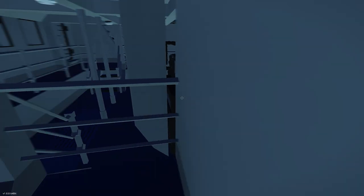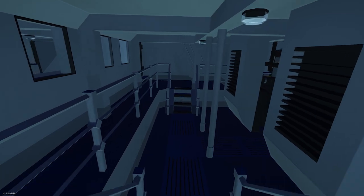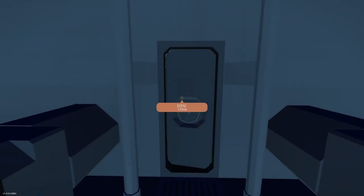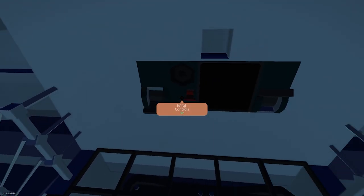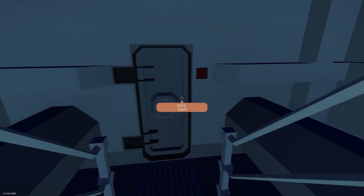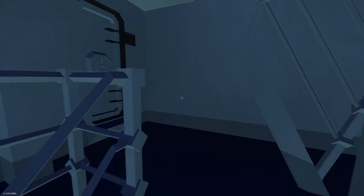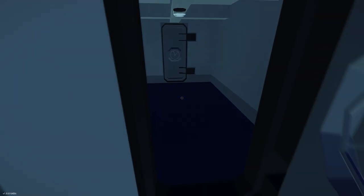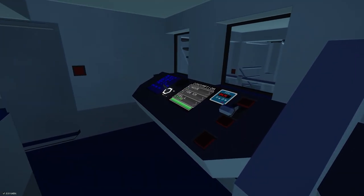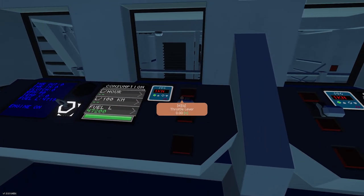We're going to go down below to the generator room. I'd recommend reading the description before starting up the ship because it is very useful. Here we are in the engine room. Going back here we have the generator room — let's go ahead and start it up. We got the batteries running, now we go back to the engine room, up these stairs and into the control room. Let's go ahead and start up the engines. All right, we're all set to go.